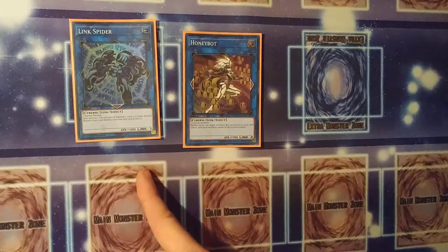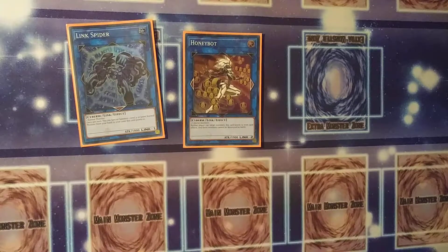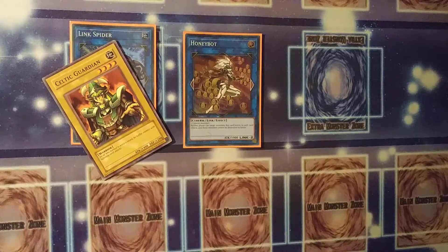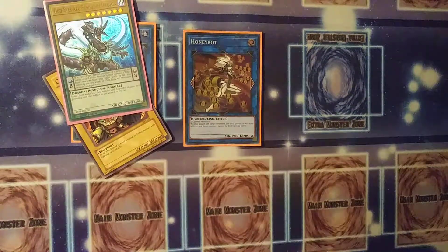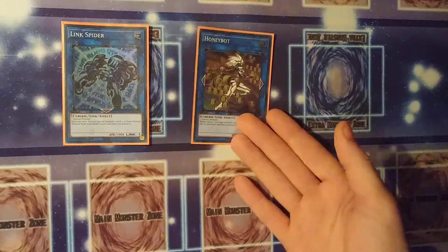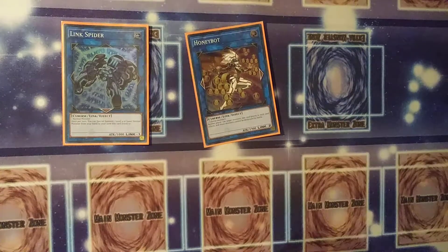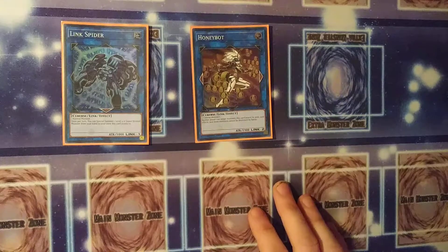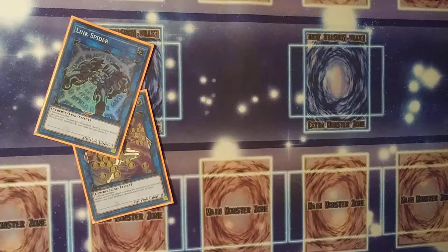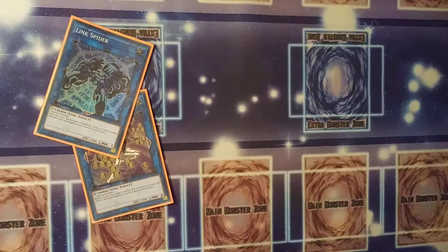Link Spider has a down arrow and an okay summon condition — any normal monster. The first Link that opens up more than one space needs something oddly specific — it requires two Cyber monsters. And Decode Talker needs any three effect monsters, which is actually cool since they could all be the same ones.